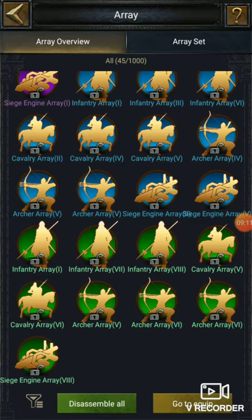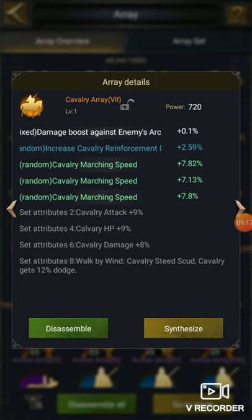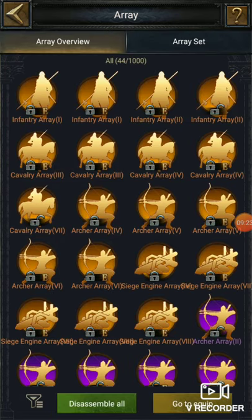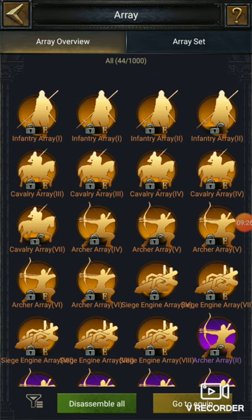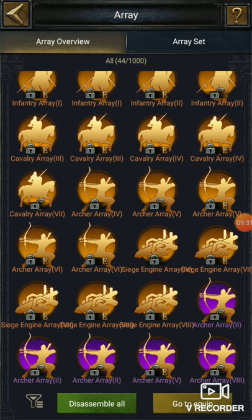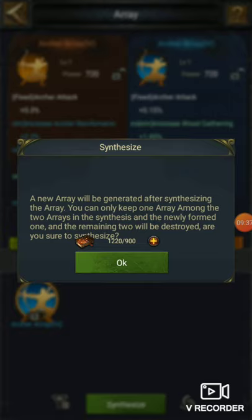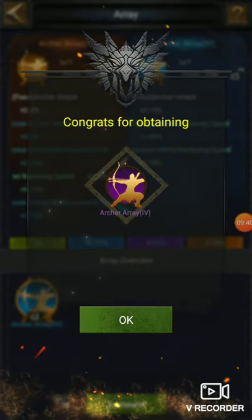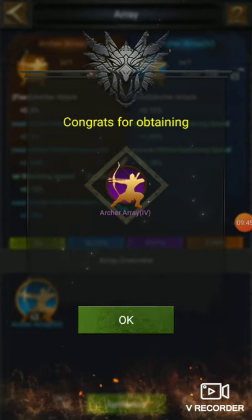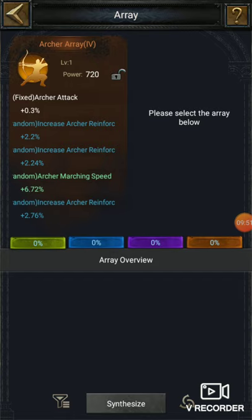You can now get back all the things you've used earlier. Oops — I disassembled the one I was going to use, but nothing to worry about. Archer 4, 5, 5, 6, 6 — archer 4 is extra so I will synthesize this. Let's check out again what I'm going to get — it's a purple one! Nothing much good but I'll keep it since it's providing other attributes.